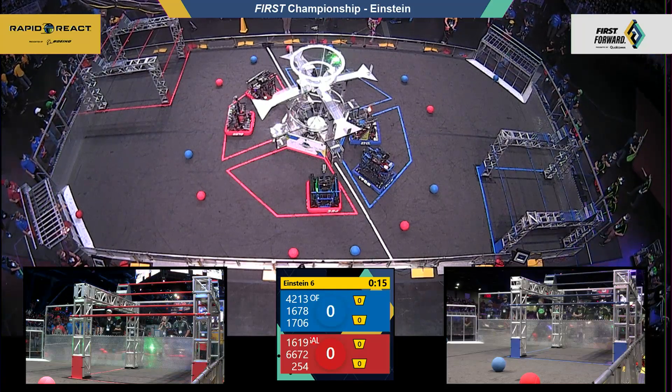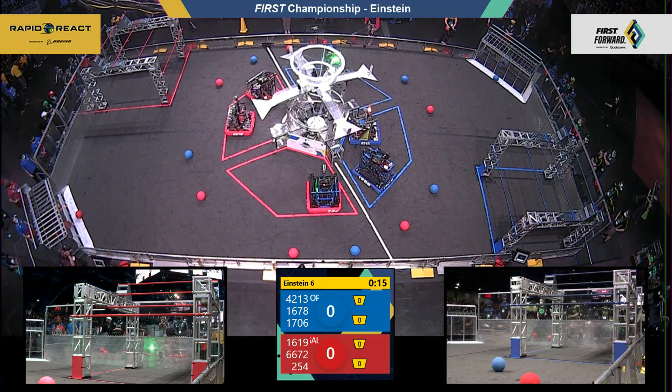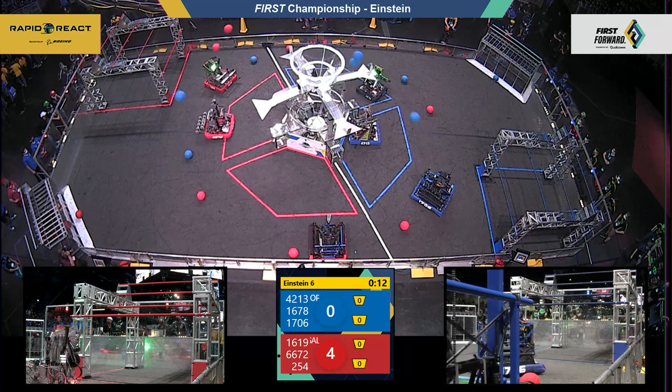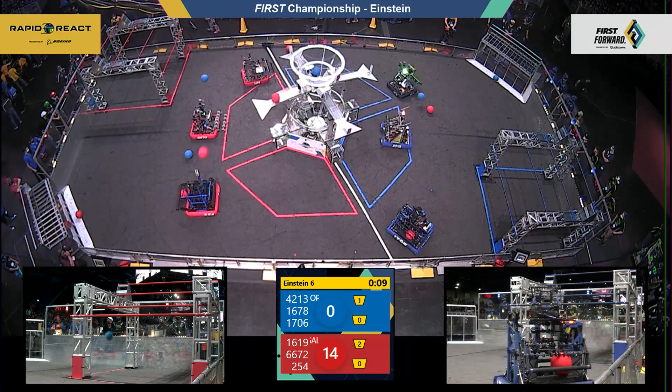Behind the lines, here we go — three, two, one, go! This is Einstein, match number six here on the energy field. Galileo in red and Hopper in blue.